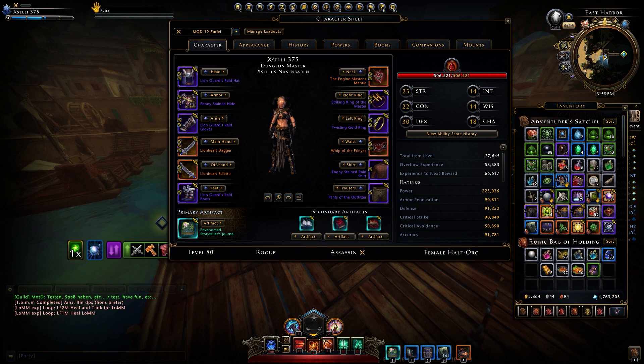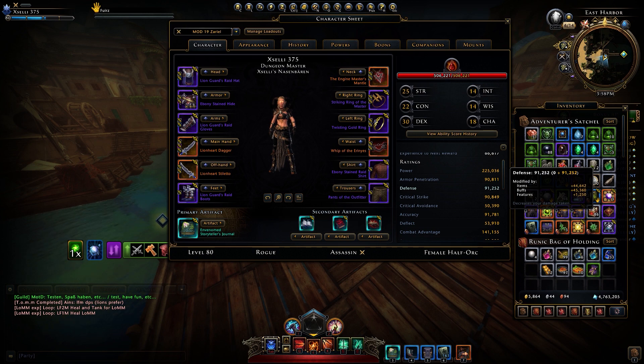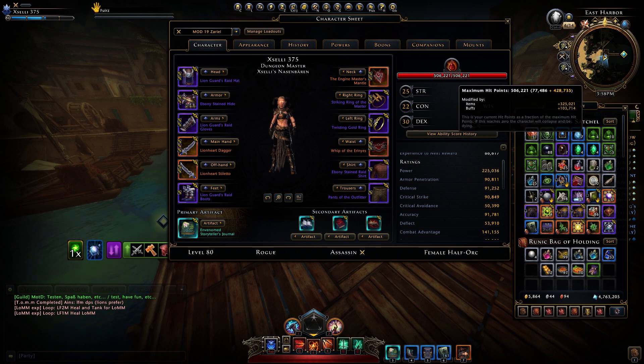Basically, the stats you need in the new dungeon are 90k or higher — 90k are the caps. For combat advantage, you need 140k. And it's great to have 500k HP, but you also can do it with 470k. It is possible to do it with lower HP, but if you can get to 500k, you should take the 500k HP.